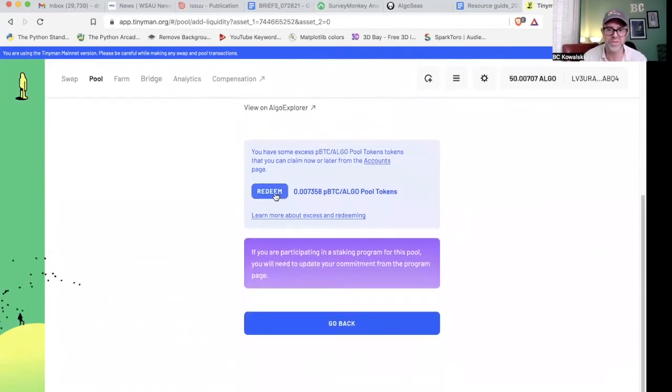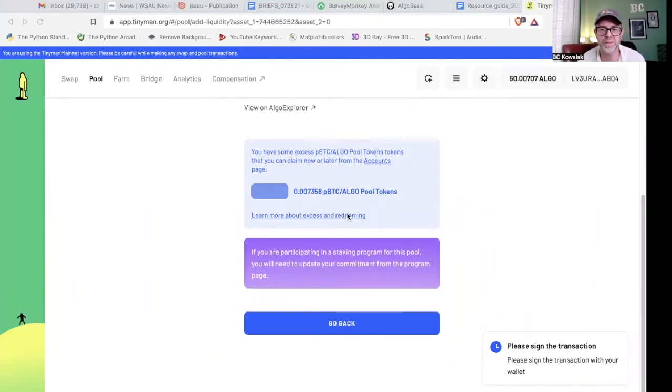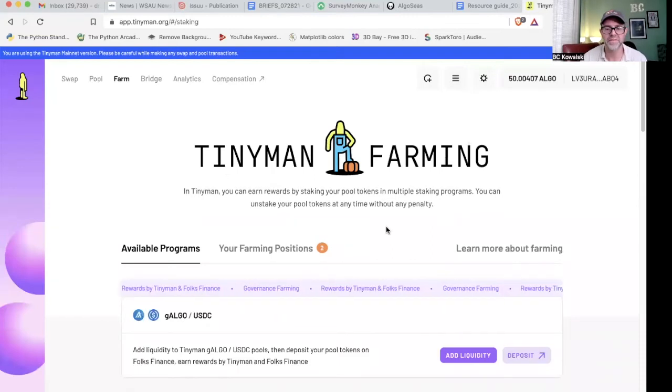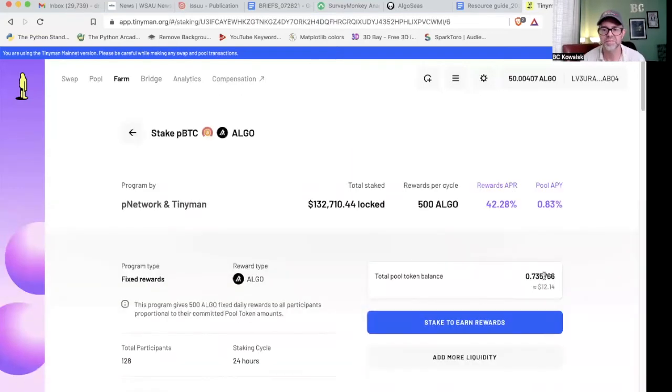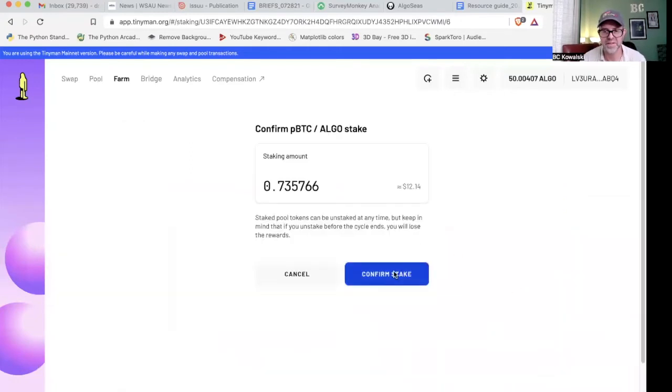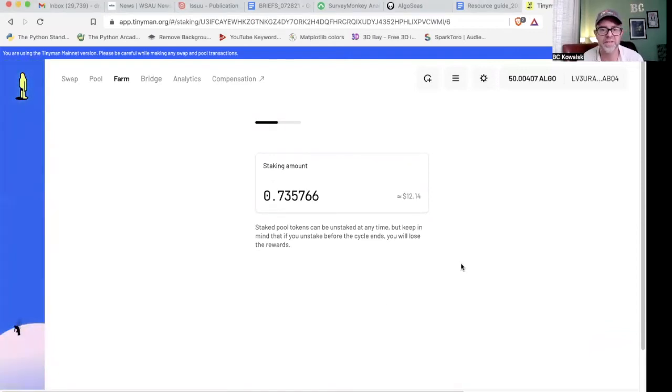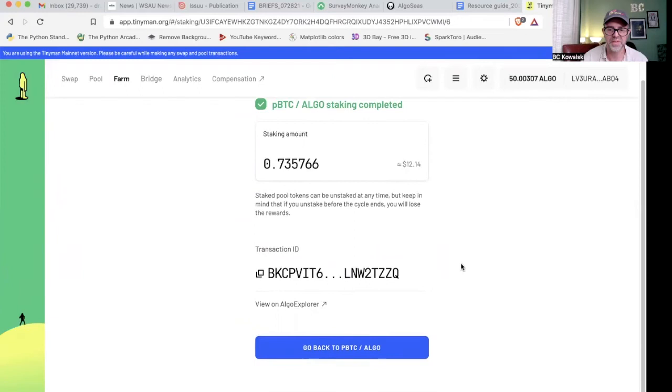There's usually a little bit to redeem that is going to cost you some transaction fees, but it's so little that I just usually do it. I don't try to do the math, because at 0.002 algo, that's less than a penny. So just for the sake of keeping it clean, I just go ahead and redeem the extra. Extras redeemed. Now if I go to Farm — I do still have to stake. So now I'm going to hit 'Stake,' confirm stake, signing the transaction on my wallet, and that just takes a moment. So we have $12 total staked, which is not much — we'll probably put far more into this. And that's it, that's done.